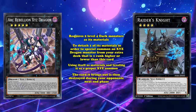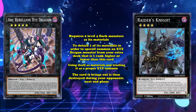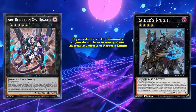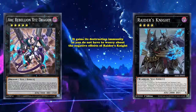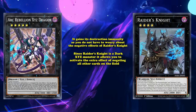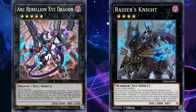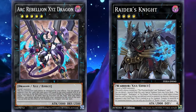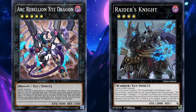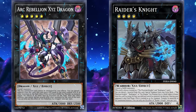Since Arc Rebellion XYZ Dragon is rank 5, it obviously meets the conditions for Raider's Knight being a proper target. And since it's properly brought out, it gains its destruction immunity, so it doesn't have to worry about the negative effects of Raider's Knight. And since Raider's Knight is a dark Xyz monster, it allows you to activate the extra effect of negating all other cards on the field. So, thanks to Raider's Knight, any deck that plays level 4 dark monsters has the ability to instantly win the game if they're able to bring out Arc Rebellion XYZ Dragon and just attack over one of your opponent's monsters, which is why the card is so heavily played in Master Duel at the moment.